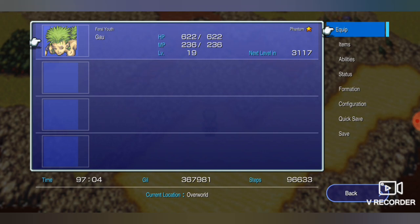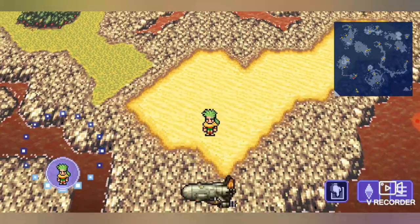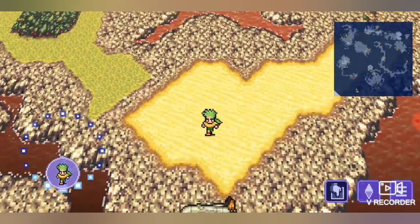What the Phantom Esper does is when you get into battle, even if you don't have the Vanish spell, you can use that Esper to Vanish your character. The Relics you'll want are the Growth Egg and the Gold Hairpin, because it cuts the MP cost in half.